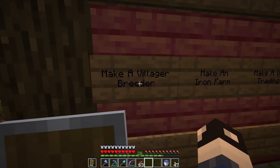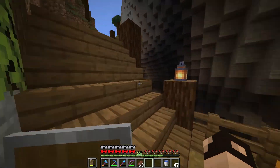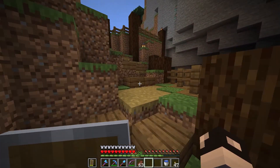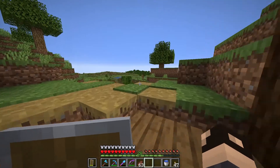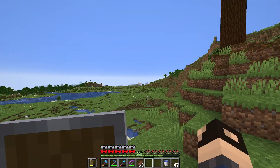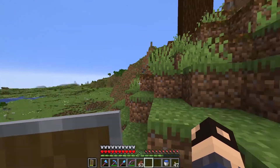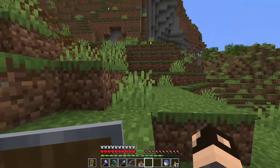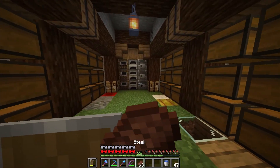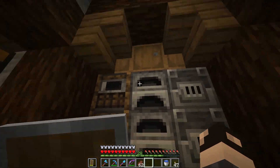So to start off this episode we are going to be making the villager breeder, and for that we need to go over to the village which is just over here. It is right there off in the distance, so we need to go over there and make a villager breeder. I am going to gather up all the materials that we need for that right now and then we can go build it up.